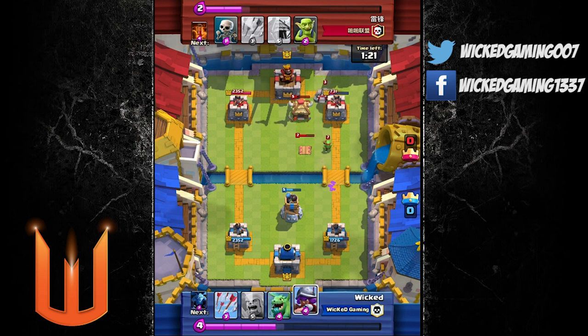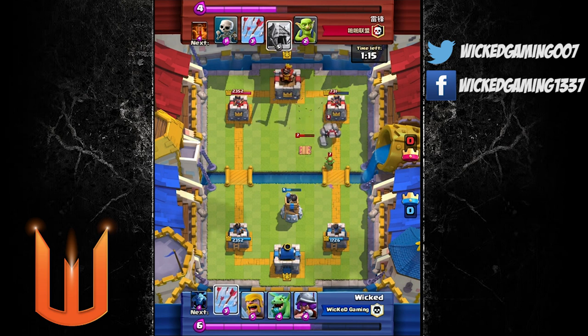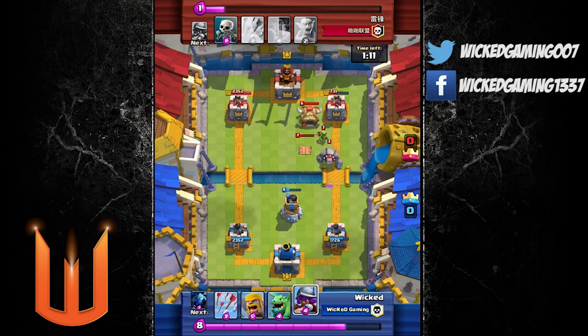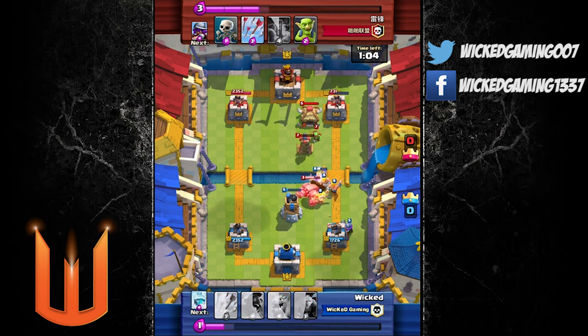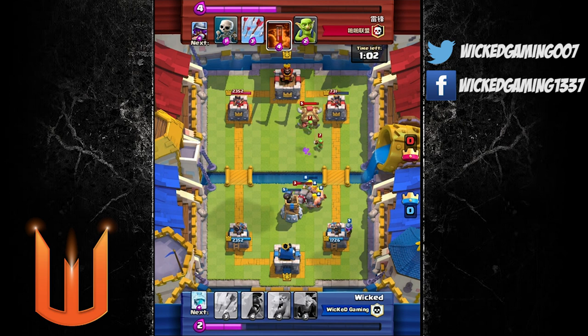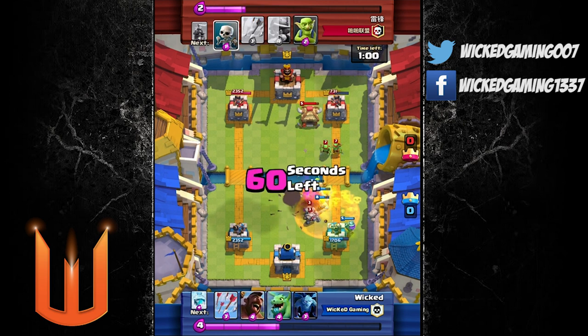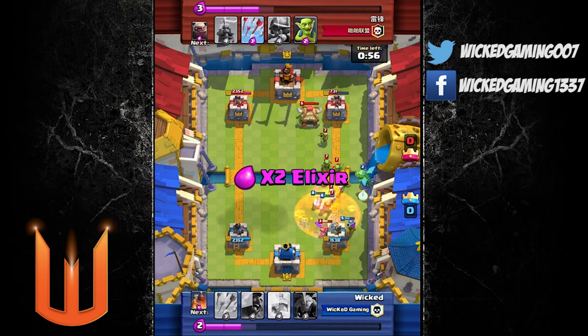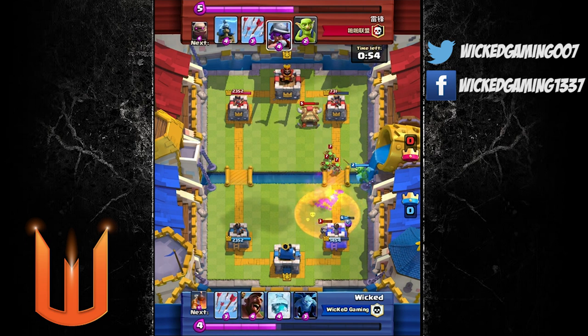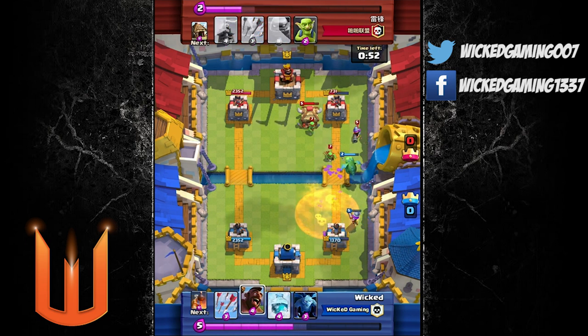A lot of people use towers these days. I use the bomb tower myself, especially because it's really good defense when you're using the hog-freeze combination — you need that defense at the end just in case the hog freeze doesn't work out on that side. The bomb tower is waiting for the counter-attack from the enemy, and as you can see the splash damage is destroying any flimsy troops like barbarians, goblins, or skeletons. He's got a poison spell right now really killing off my musketeer.